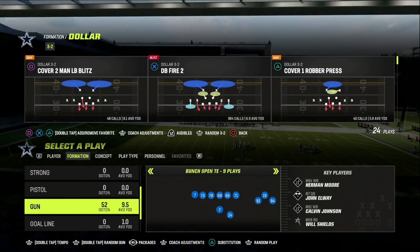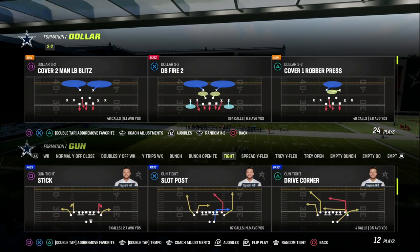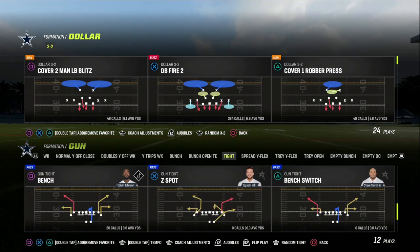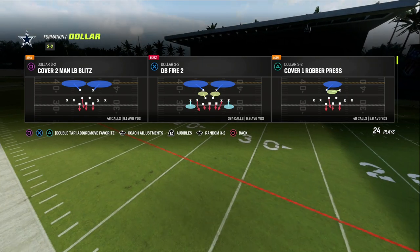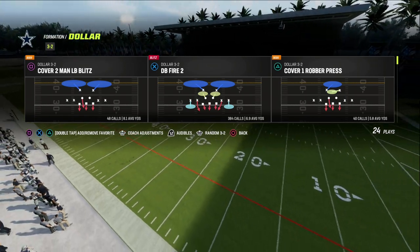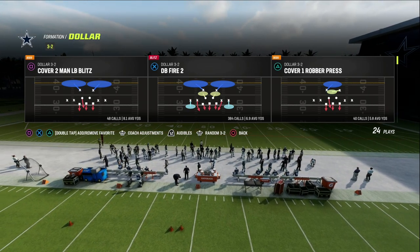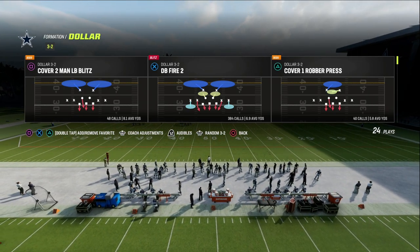You're going to come out in DB Fire 2. If they're coming out in Gun Tight, Gun Tight has a lot to offer this year. I think this might be the best year for Tight because of the way it attacks the meta so well. If you want to get my entire $3.2 defensive ebook, make sure you check out the Patreon — the link is in the description below.